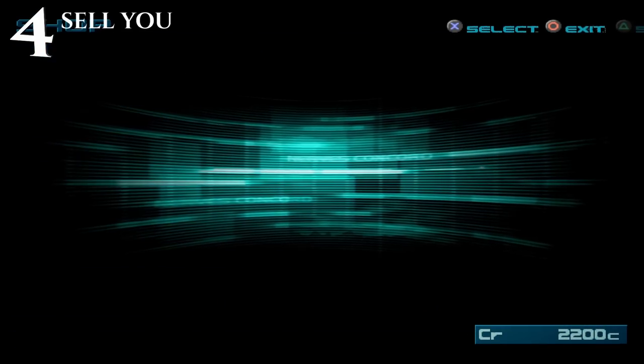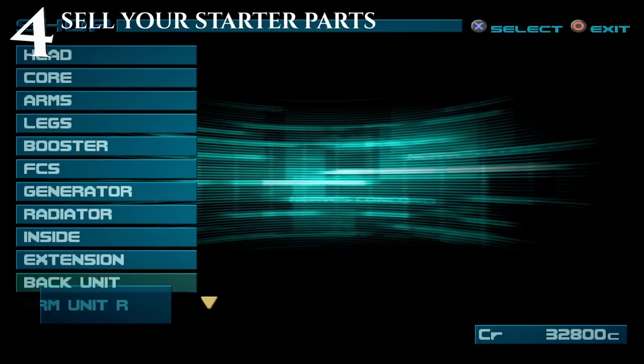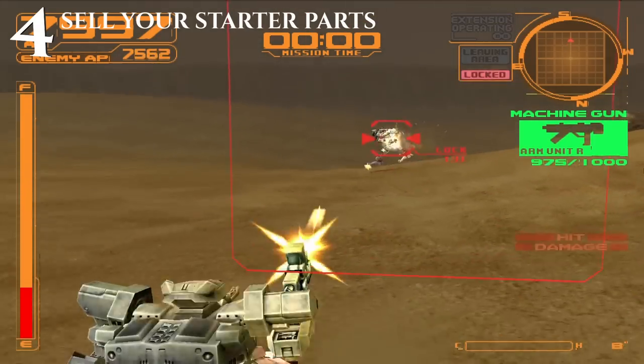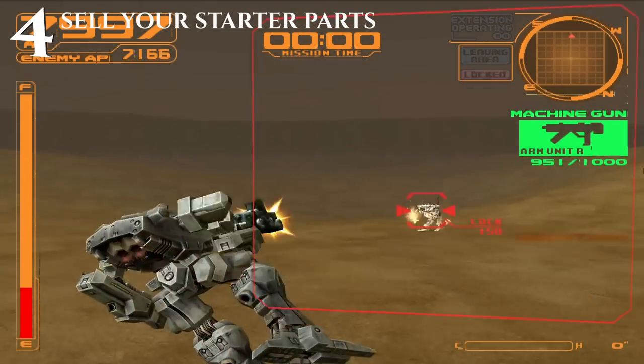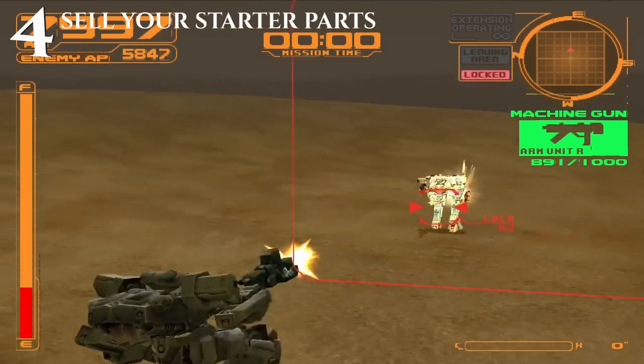Tip number 4 is you can sell your starter parts. You don't get much use out of the radars at the beginning of the games, and your starter weapons are straight garbage. In most of the games you can also sell your core parts. Having better weapons, a higher energy output generator, and high performance boosters will get you a lot farther.